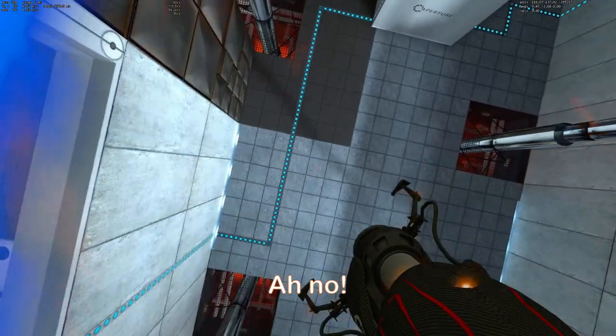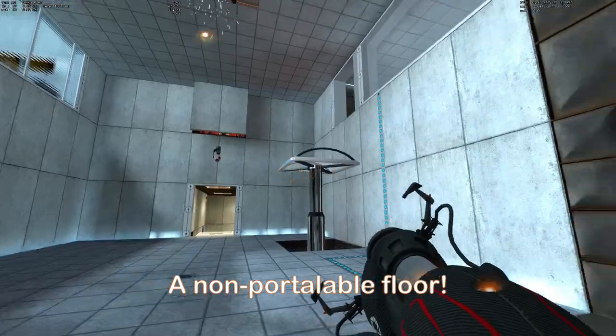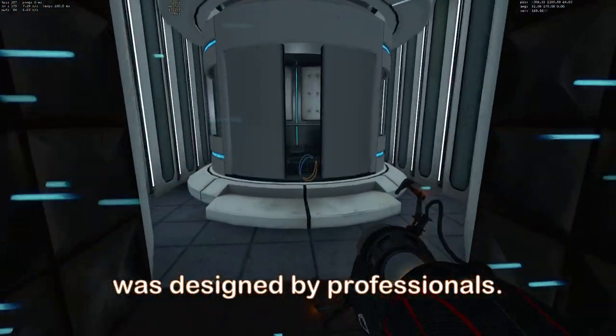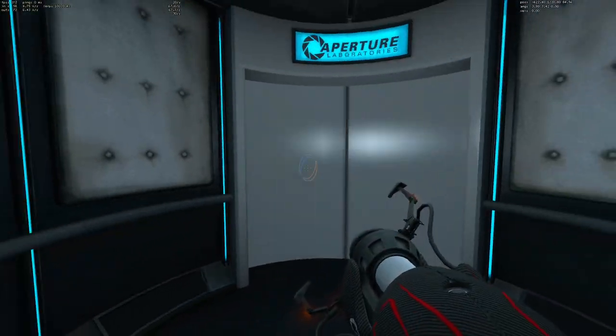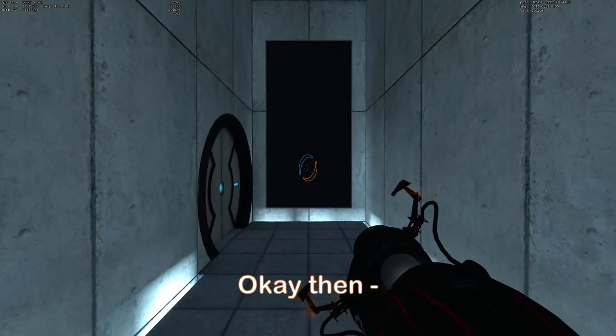To their credit though, it does look like I have to do this bit. They really need to patch this whole backhopping malarkey — there seems to be just a few ways it can be exploited. The spoilsports have added a non-portalable floor! Never fear, it's not like Portal was designed by professionals. Oh no, my game's crashed! Okay then.